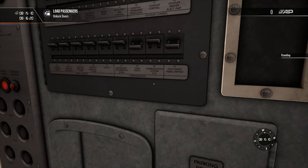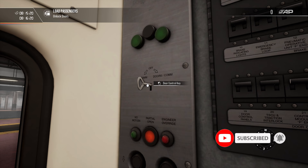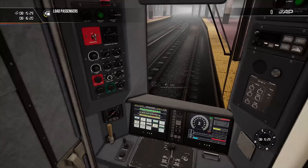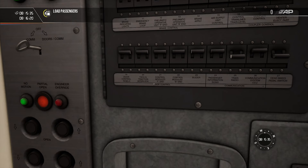Hello friends of the Northern Entertainment and welcome to another episode of Train Sim World 2. Let's have a look. We are going to unlock the doors quickly before we get to the main event — and that is, I'm gonna use the Long Island Railroad EMU here.